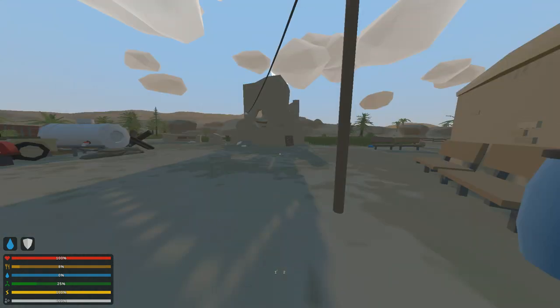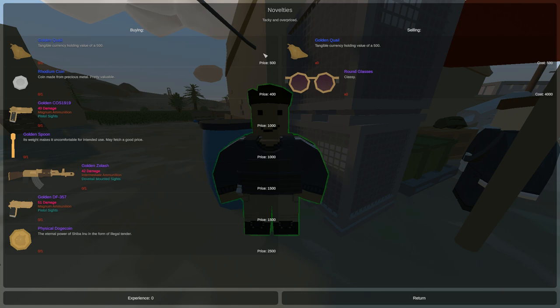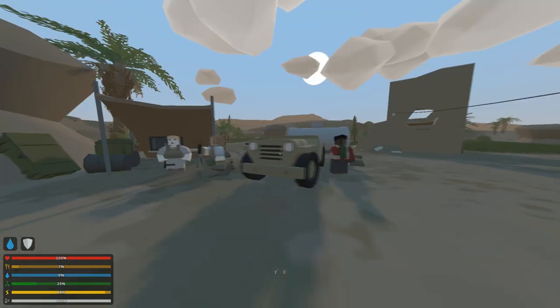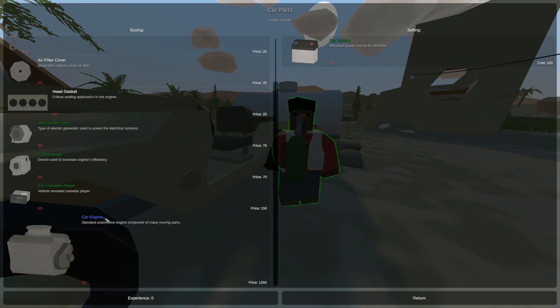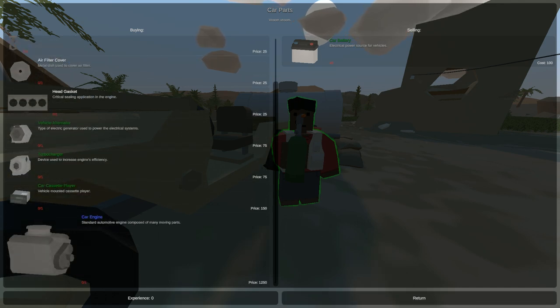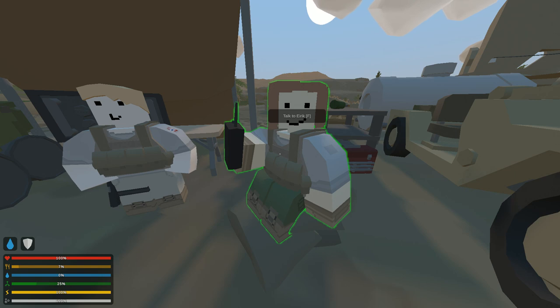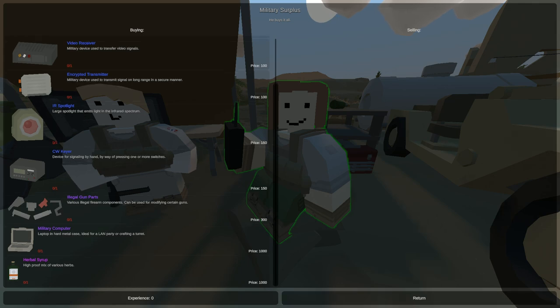This guy sells you luxury items. If you trade him, he can give you golden things — golden glasses, golden quails. These can be used as a currency. If you move on over here, these mechanics: this guy is basically a mechanic, he sells you all car-related stuff. If you destroy a car, they normally drop things like car engines or car cassette players, and you can sell them here for some XP. You can also buy car batteries. Over here is a guy who buys high-tier electrical military items — IR spotlights, CW Kias — you can sell them or scrap them.